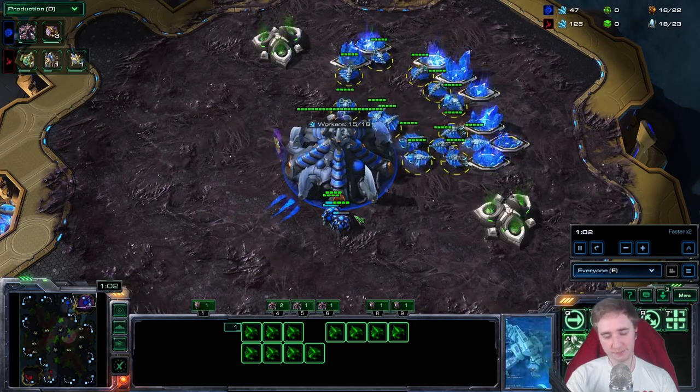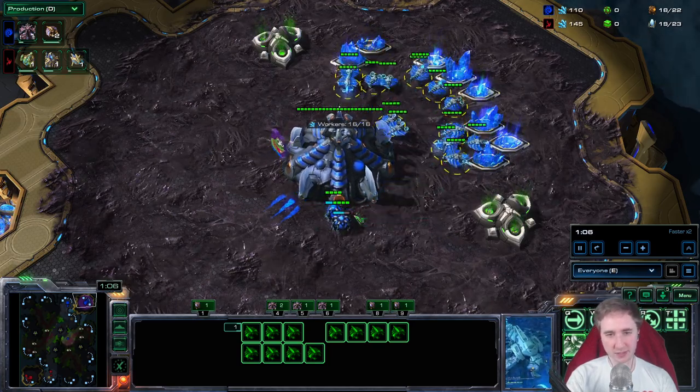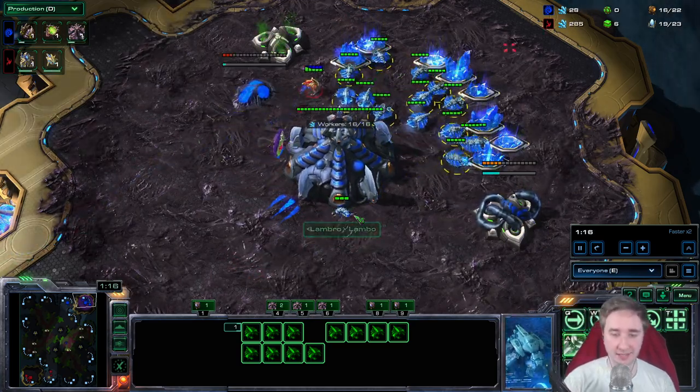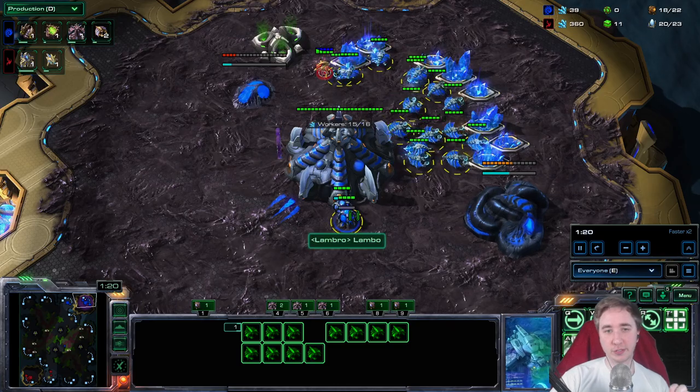They don't have any Immortals, they also get their carriers not early enough, and they don't put any pressure on you. So you can go straight to eight gas, 88 drones, with a very early Hive.